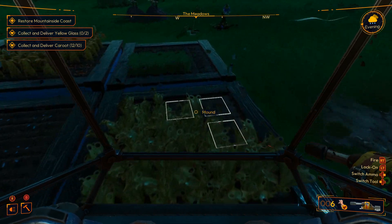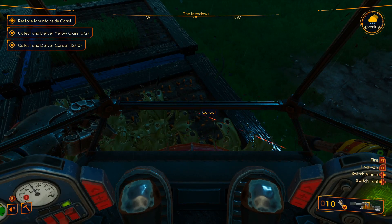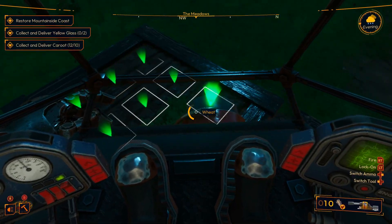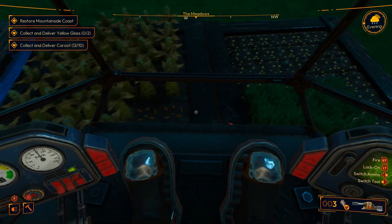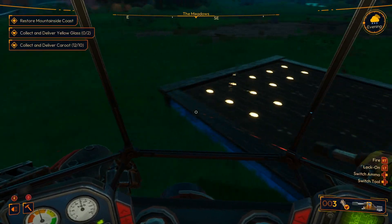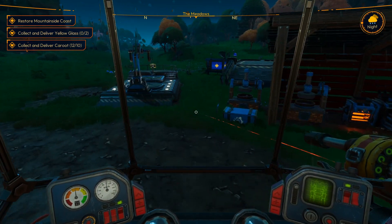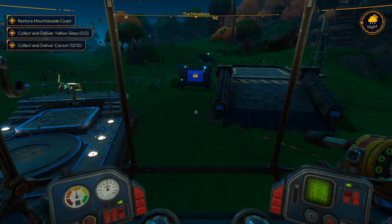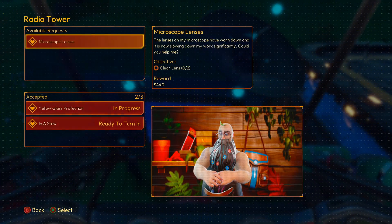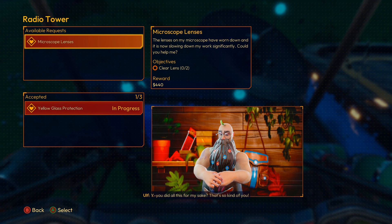This is carrot right here. We have yet to need wheat, but I am growing it. And I think that's it - those have just been planted, these have just been planted, so have those. Let's turn in the carrots. Hopefully we don't need those soon. I'm going to get rid of that because of the laser. And then clear lens - I'm not sure that's enough money to do that.